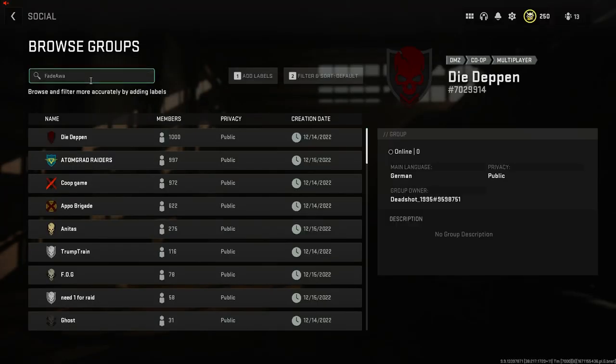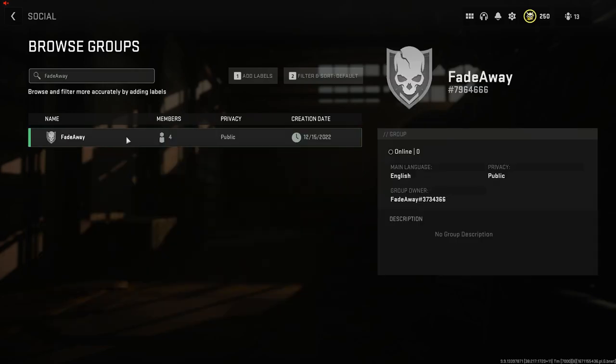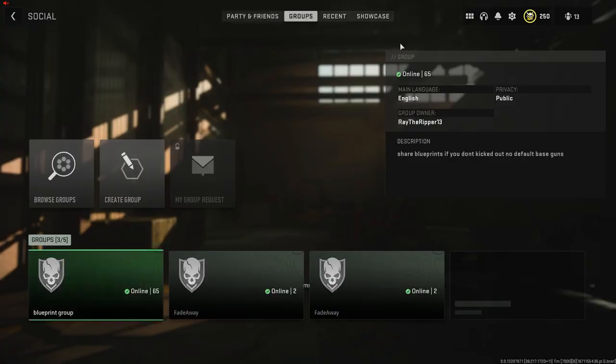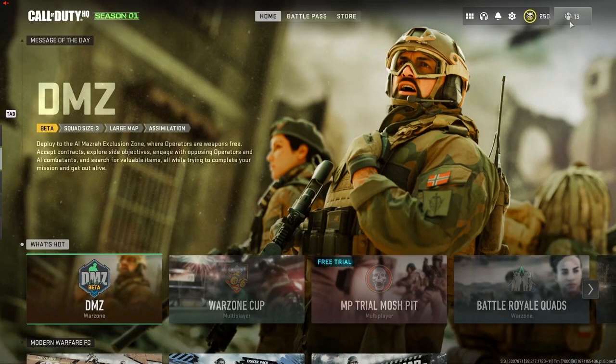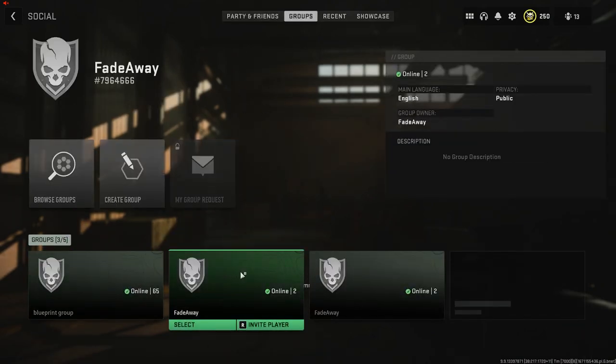"fade away", which is my username and YouTube channel. Just join this group — search it, it'll take a couple seconds. Click Join Group, then back all the way out to the main menu, go to Social once again, and go to Groups to be in my group.